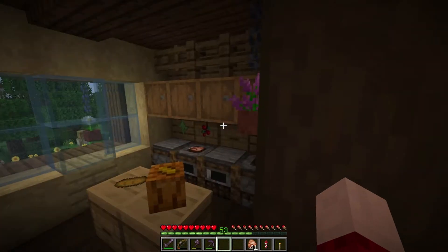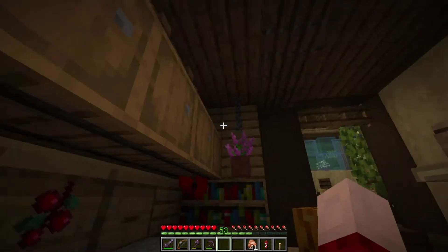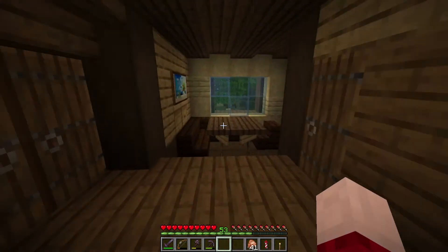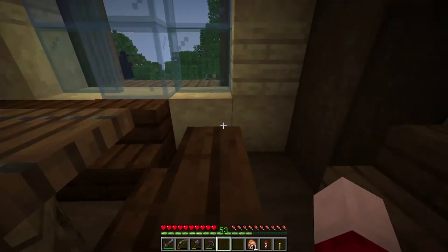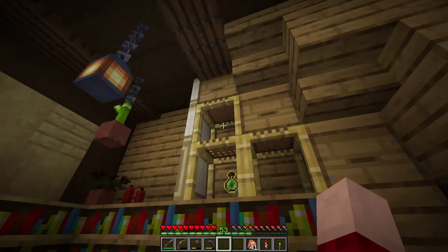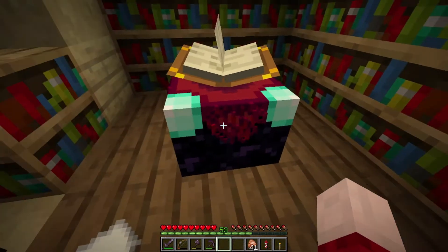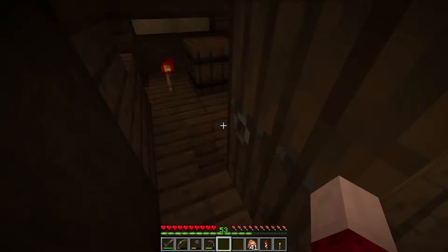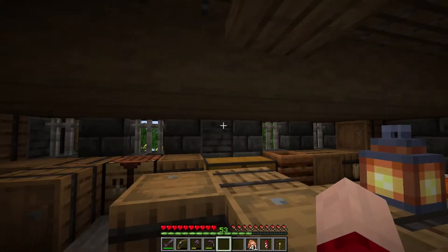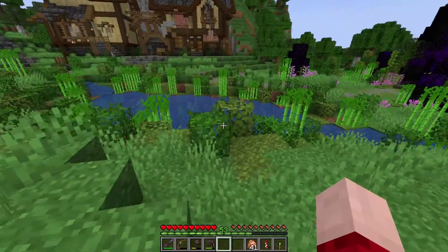We come down here and we have the kitchen - it's really tight in here. Here we have the entry room, and if we go back there, a dining area with a table. All the way up here we have the enchanter with a lot of detail. I also added some invisible item frames with the crimson.